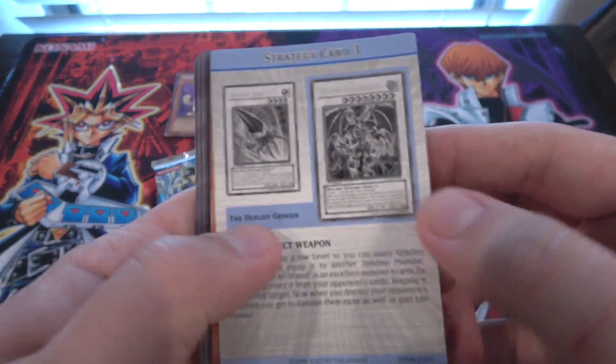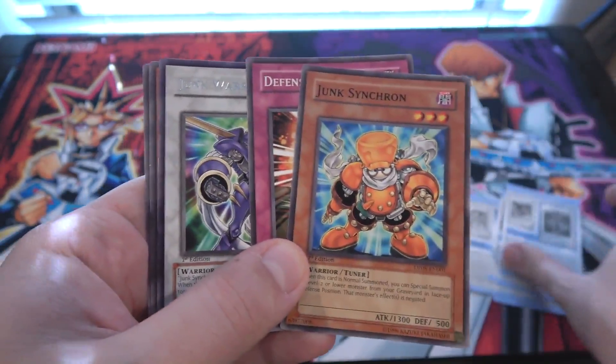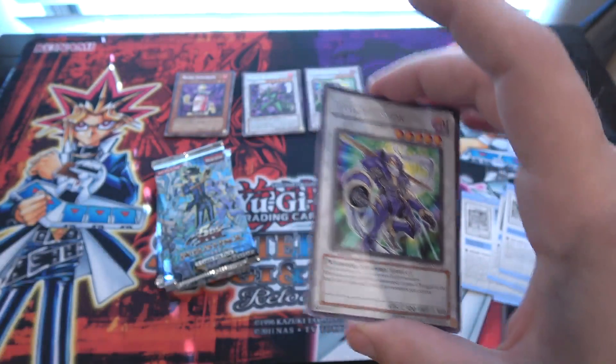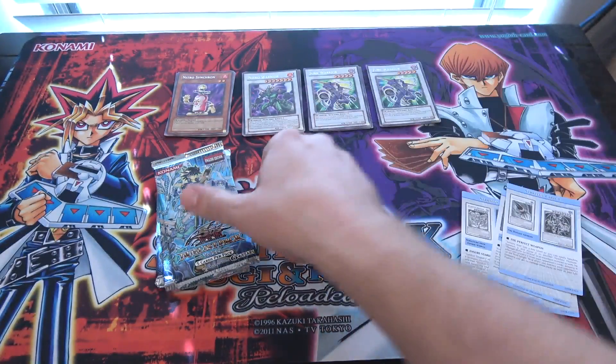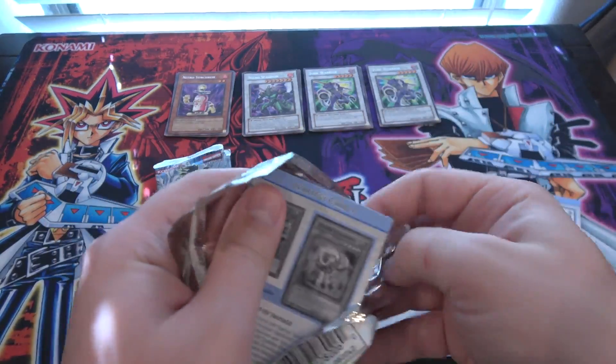Armory Arm — okay, yeah, that was one of the Ultra Rares. And Junk Synchron. And we have Junk Warrior. Speed Warrior again — I think that was pretty much the same order that everything was in. I think the only thing different was the strategy card. Yeah, Armory Arm was in this one.